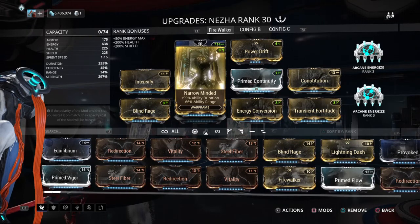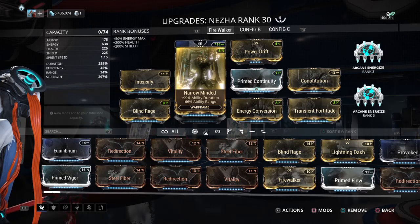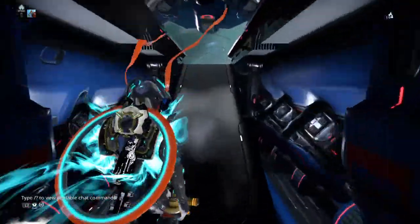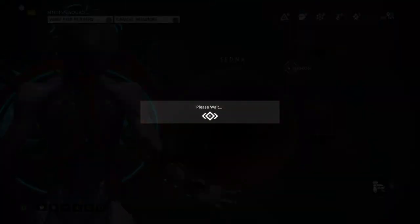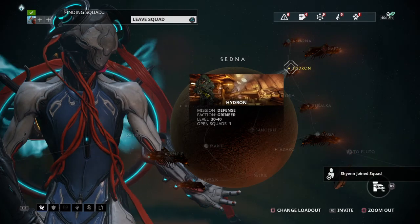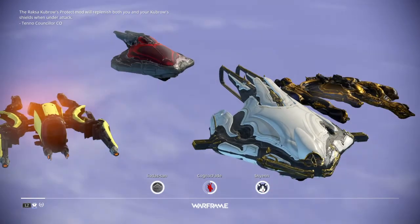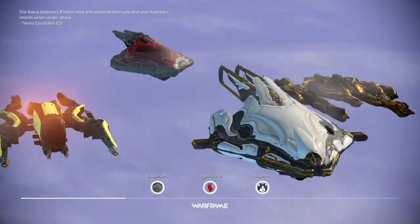This is the Fire Walker build. Of course we have both Energizers to keep energy up, and flow for a buffer, and duration so the fire on the ground stays there as long as humanly possible — because we want the whole map covered in fire everywhere, all over the place. You'll be running around like a madman. Without further ado, let's get into it.